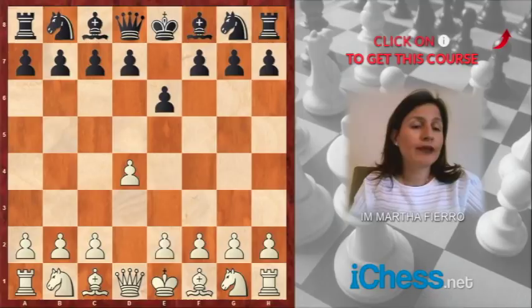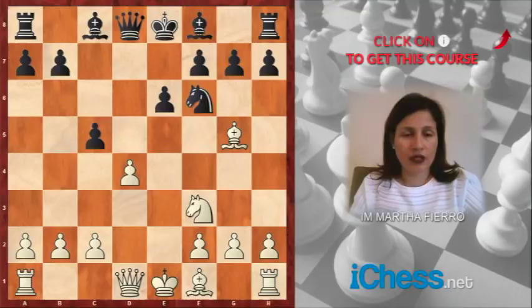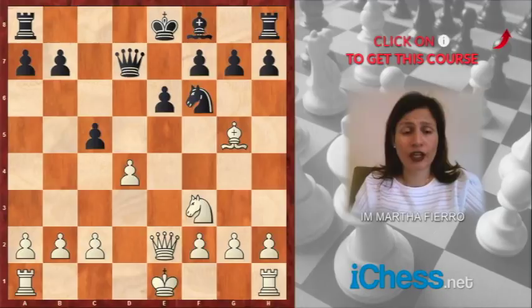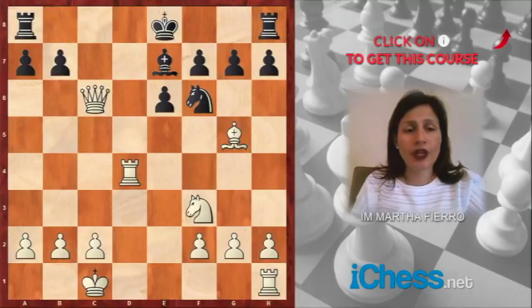I'm going to go fast in the opening. We can see here it's a French defense — basic opening moves, very well-known theory. I'm not going to cover this; we are going to concentrate mostly in the middle game. Bishop to e7, rook takes, queen takes.